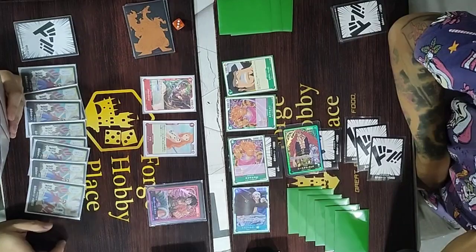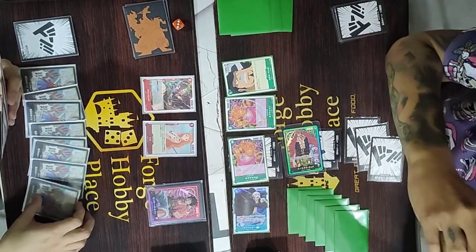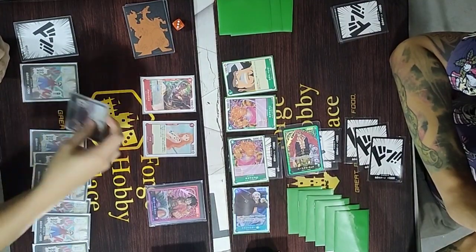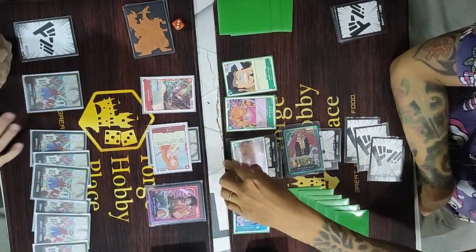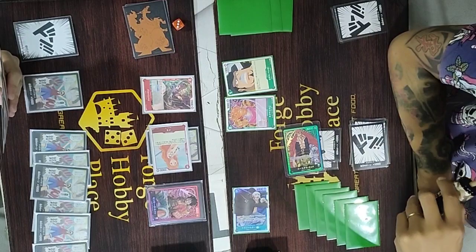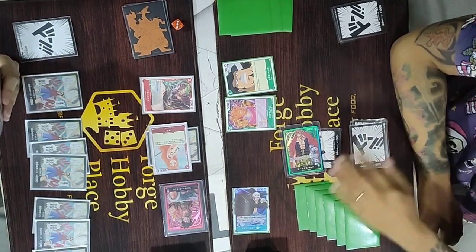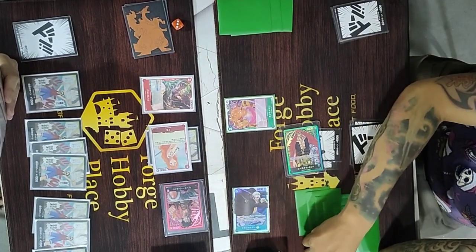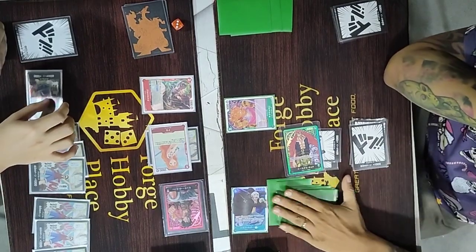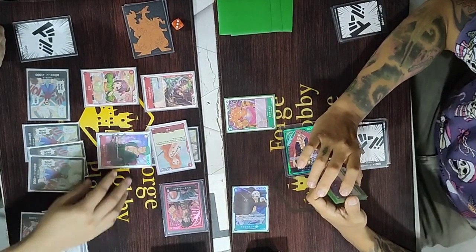Kid has a strong board presence with two blockers — Law blocker at 6k — plus two Kamamushi that can threaten my leader by adding two Dawn each. I attach one Dawn to Nami, giving it 3,000, and attack one of the rested Kamamushi at 3,000, so we let it go. Making sure about my Dawn management, I swing for 5k with my Luffy leader and he blocked it with Capone Beige.